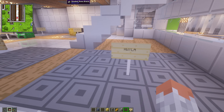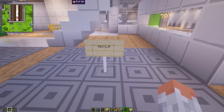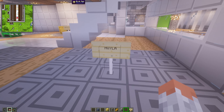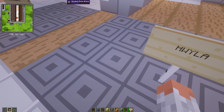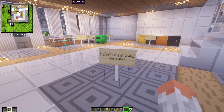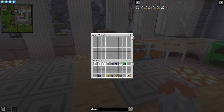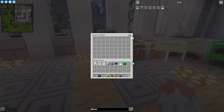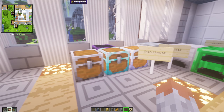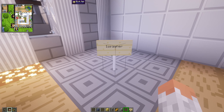Then we have HWYLA — a UI improvement that gives you block information when looking at things. It stands for 'Here's What I'm Looking At,' so it tells you what block you're looking at — like chiseled stone bricks or a birch sign. Then we have Inventory Tweaks Renewed for sorting and autofill. There's also Mouse Tweaks which enhances mouse buttons and inventory management, like drag-clicking.